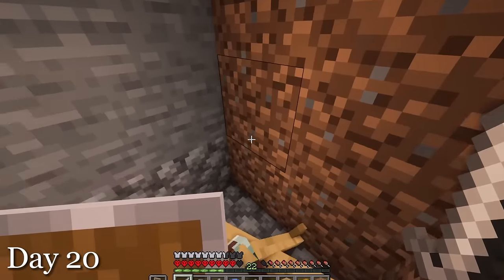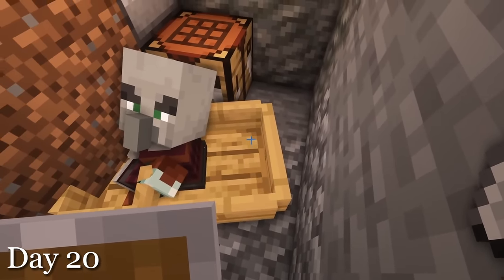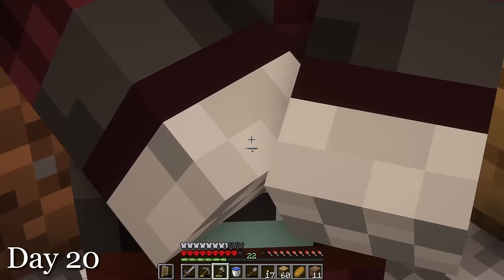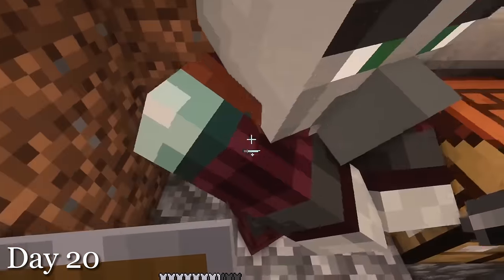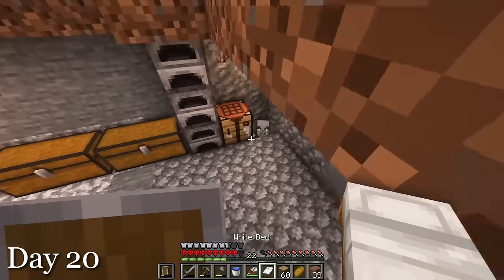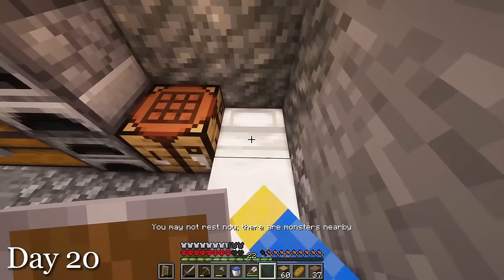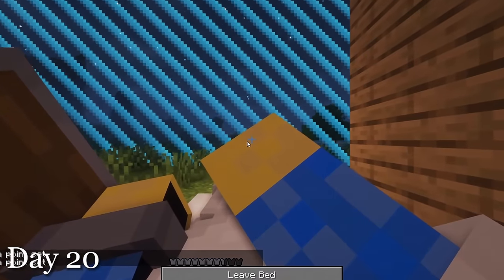I drove the pillager into my base and encased him in a nice dirt mansion, then sat there for the rest of the night waiting for the crossbow to break. After just about all day of waiting, the nerd finally broke his crossbow — only took 17 years. I cautiously made my way out of the boat, broke the boat, and he seemed pretty friendly. Then I made it a really nice house and shoved him in there. And I was hoping this wouldn't happen, but it wouldn't let me sleep because the pillager was nearby. I had to sleep in my house that is a work in progress tonight.